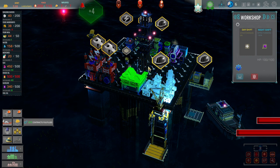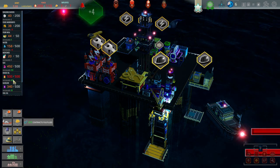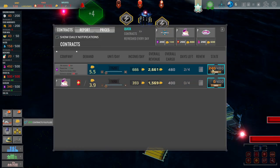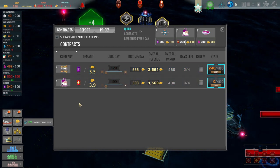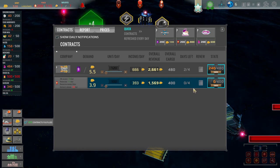We're producing 403 crude oil a day — oh my god! Because I have day and night shift, I need to start selling way more. When this contract ends I'm going to increase it. Oh no, I should have increased it, dang it.